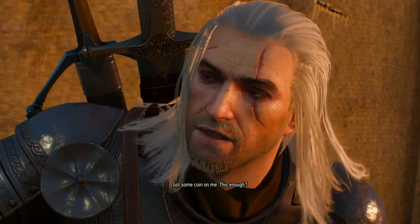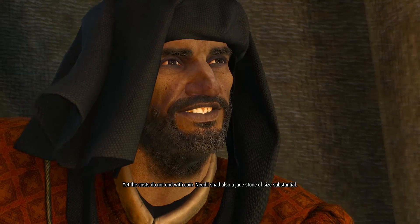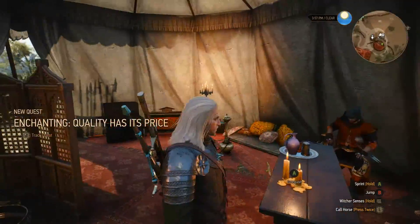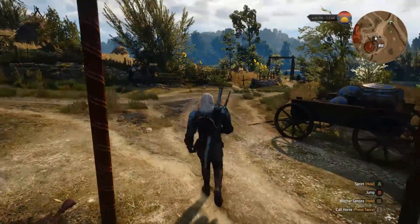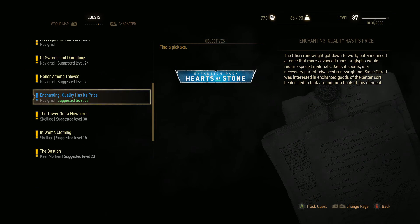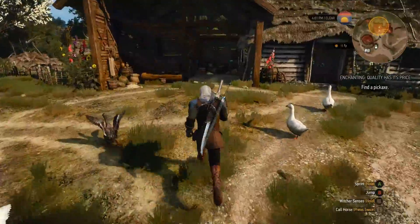Alright, got some coin on me. [NPC]: 'It is a costly craft, yet the costs do not end with coin — need I shall also a jade stone of substantial size.' [Geralt]: 'See what I can do.' New quest unlocked: 'Enchanting: Quality Has Its Price.' Let me track it. So this is the continuation of that mission — we have to find a pickaxe. I'll probably use our Witcher senses to find clues.